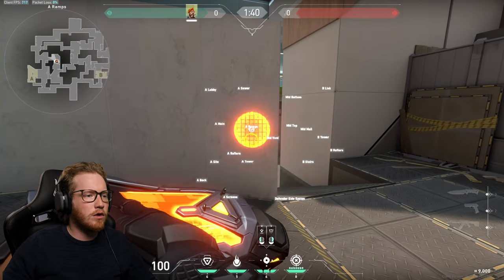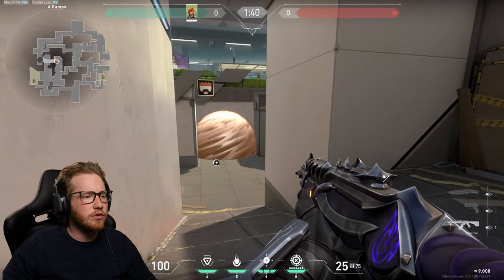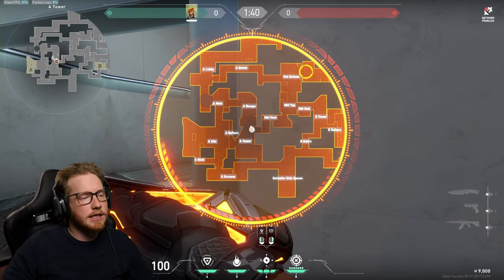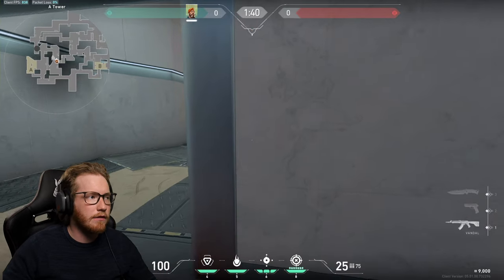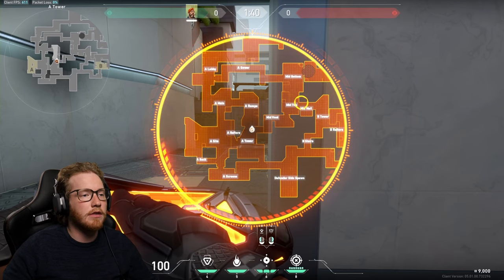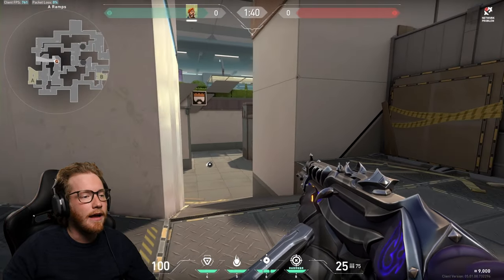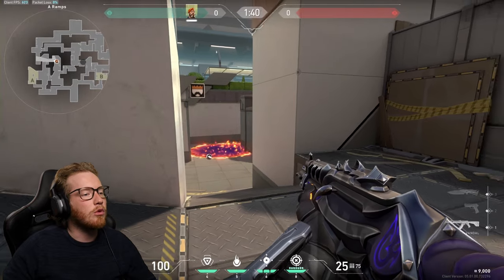For defense on A site on Split, smoke just like this to cover the entry points they'd otherwise peek through. If your teammates call out that enemies are rushing mid or contesting mid, you have a couple of choices — smoke here, or a bit higher up to help if they're rushing, or throw something down around mail to help teammates hold tower. The main choke point most people come through on Split should definitely be mollied and smoked.